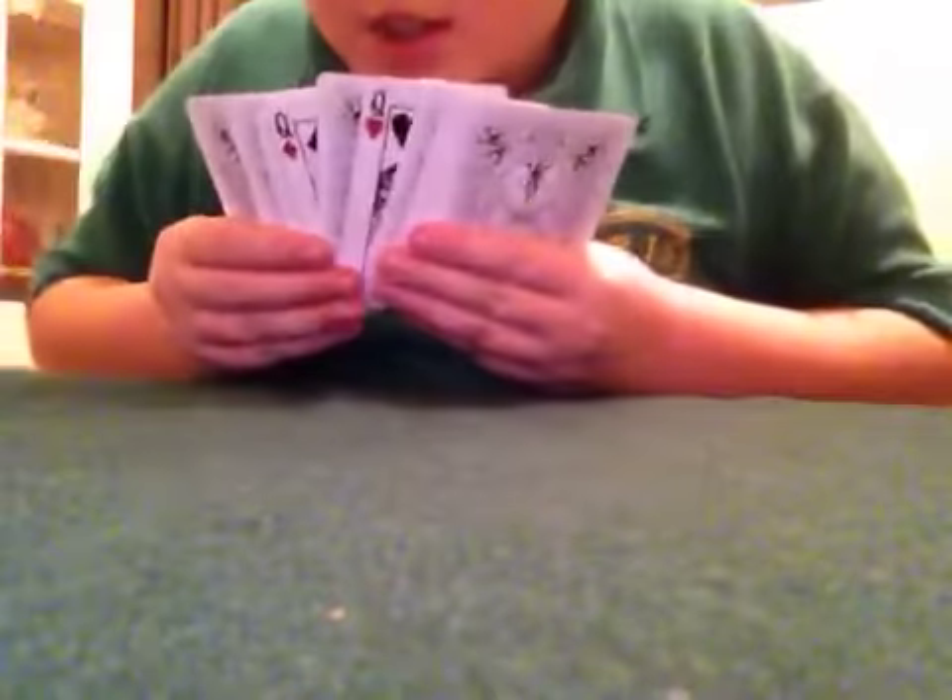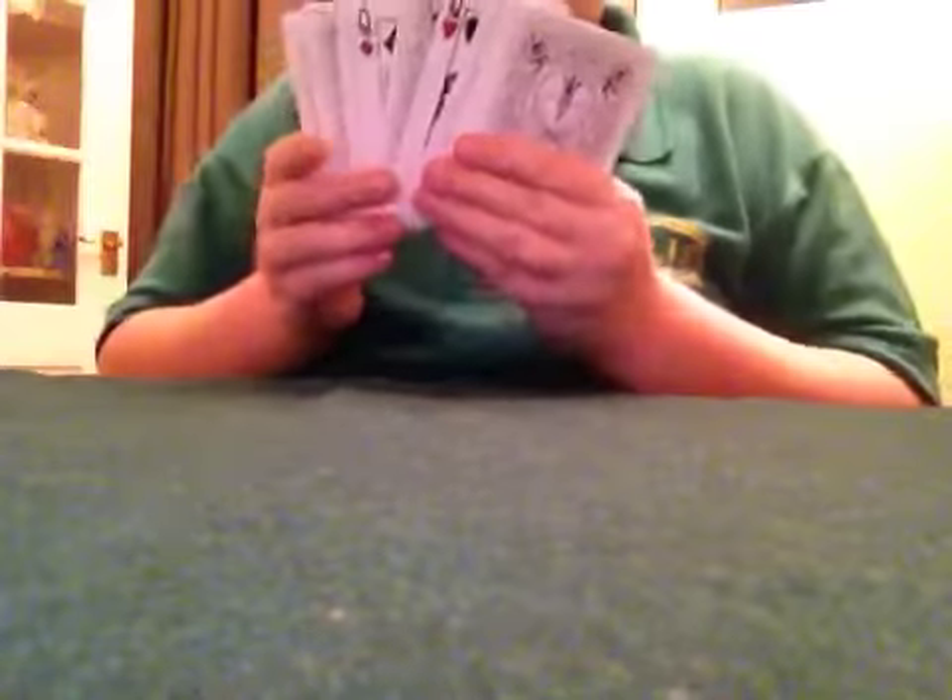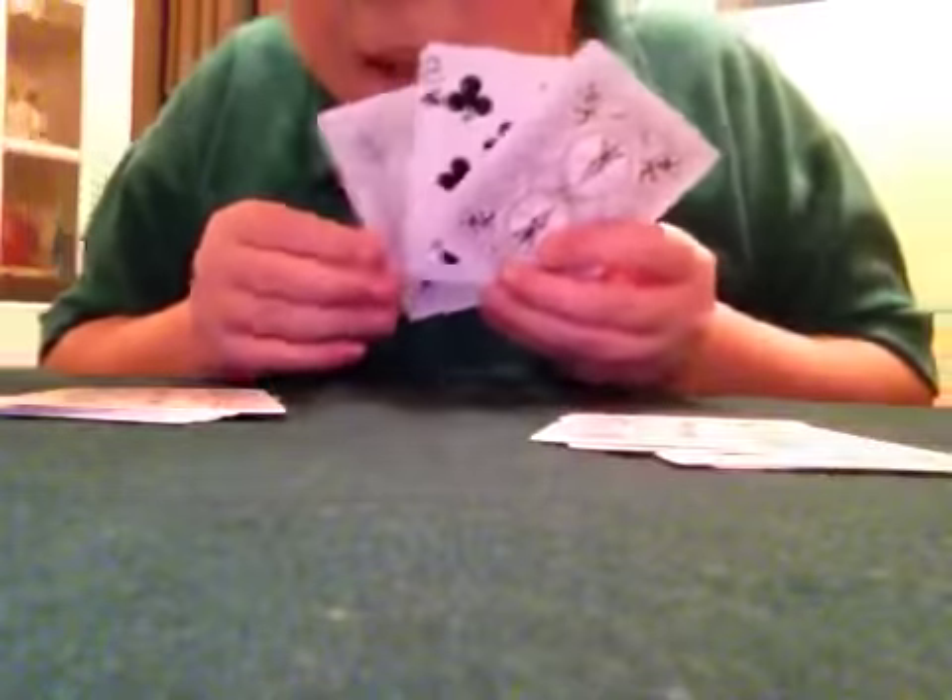Queens — Q, U, E, E, N, S. And as I said before, we're gonna spread out through the cards. And as you can see, there's something in between those two red queens. I'm gonna cut out all these cards, and hopefully — looking here — the eight of clubs is your card, which is between the two red queens.